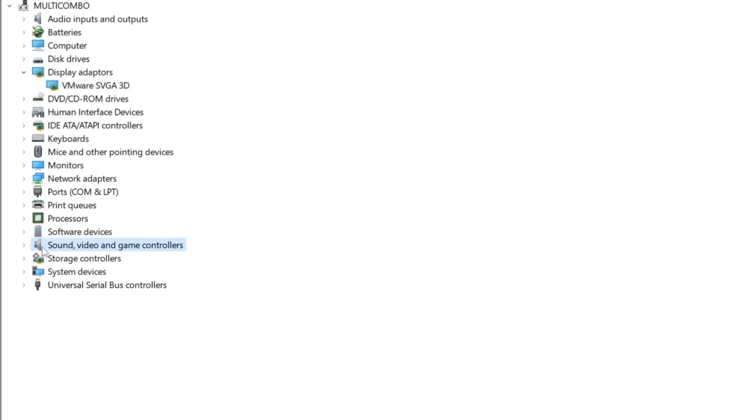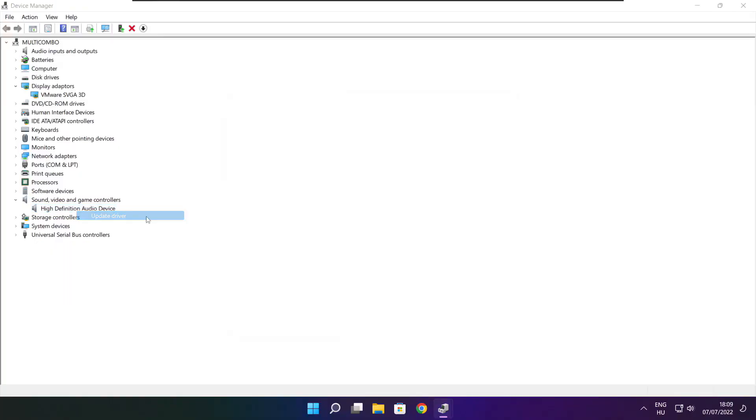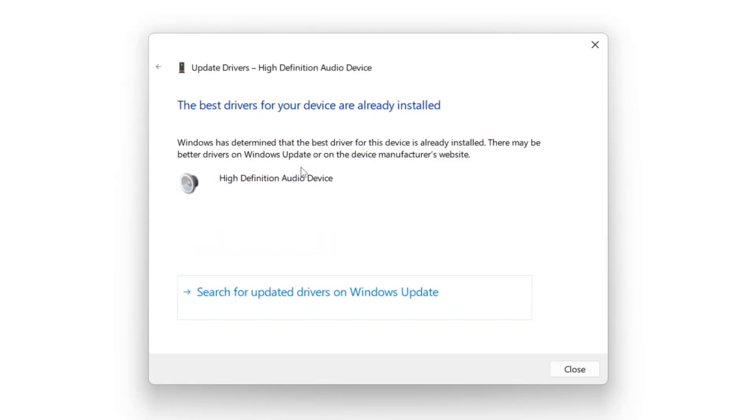Click Sound, Video, and Game Controllers. Select your Audio Device. Right-click and Update Driver. Search automatically for Drivers. Wait. Installation complete and click Close.